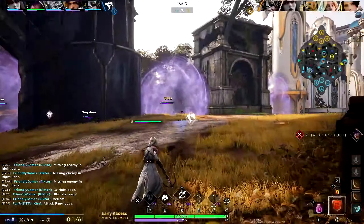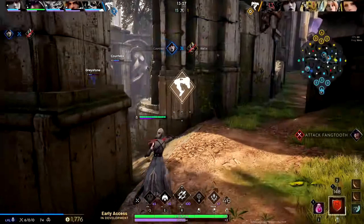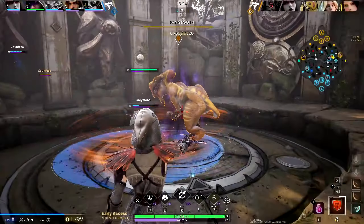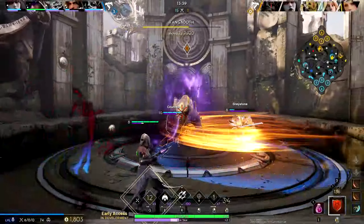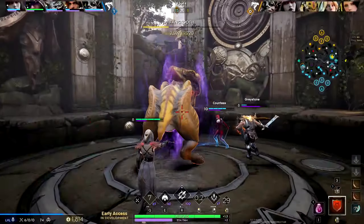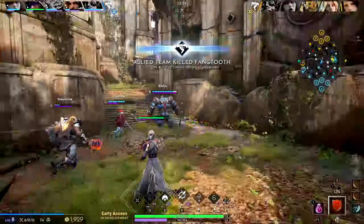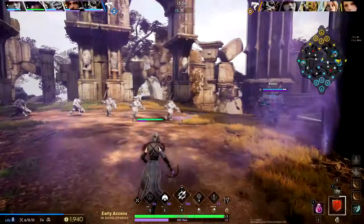I'm surprised more people don't play Countess — it's kind of weird. Countess is so strong but nobody plays her. People say at this level she's one of the worst midlaners — I guess it's because people prefer CC over damage. I don't care about that — I just like how I can assassinate carries even if the carry is way ahead of ours, I can still kill them. Richter just wasted an ult.